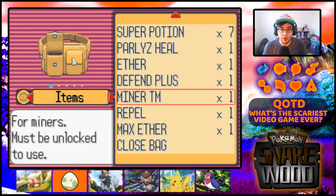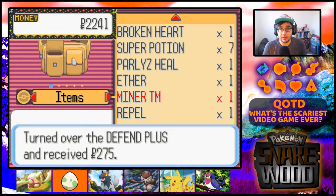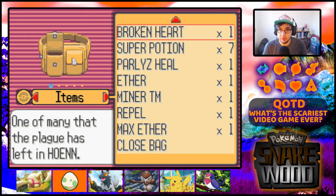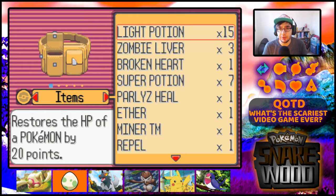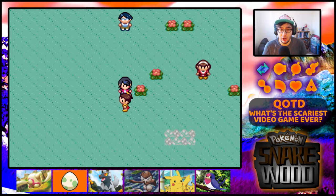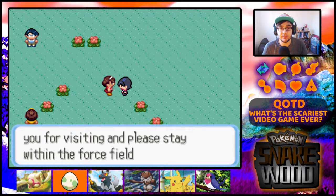Have I got something to sell? Rot Tomb I don't want because I've already got Pokemon with it. Special Plus - I'm not going to use that. Defend Plus - yeah, I can go without that. Paralyse heal, super potion, Broken Heart - can't buy that. I don't actually have much to sell. It's an apocalypse after all. Isn't Endless Plains interesting? Welcome to Endless Plains, please stay within the force field.